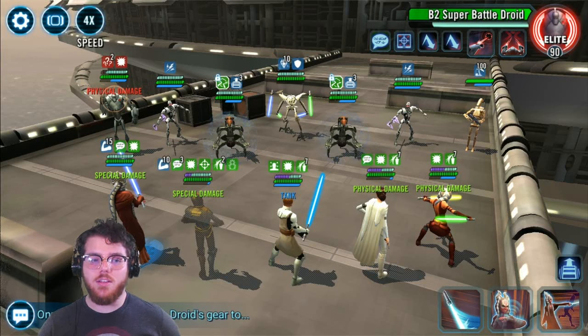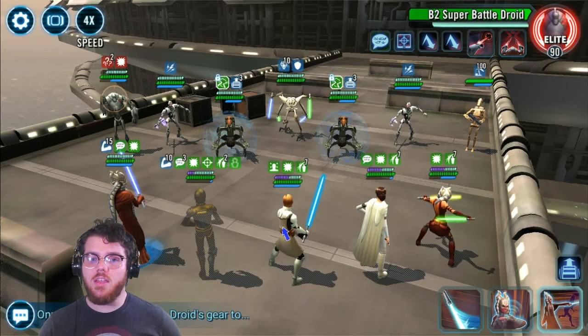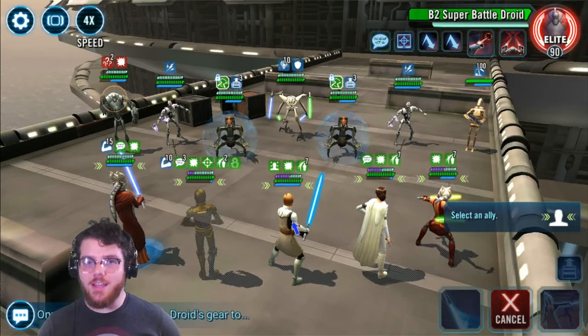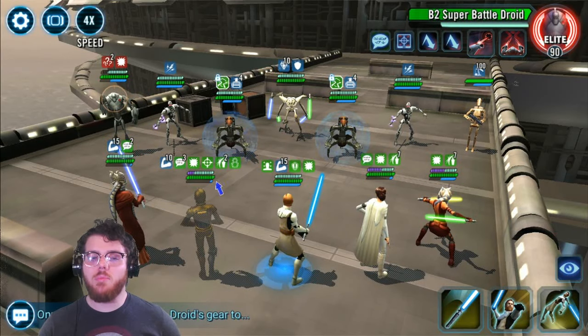Now Shaak Ti is going to use her ability to put Crit Immunity on GK. That'll give him a non-unique buff so he can get more stacks of Courage, but also help keep him alive when everybody starts wailing on him — he's going to take most of the hits throughout this map. Now that it's GK's turn, we use his Mass Assist. Because of our specific turn order, Shaak Ti has 15 stacks of Courage and GK has 15, so the two of them hitting B2 will be able to kill him.